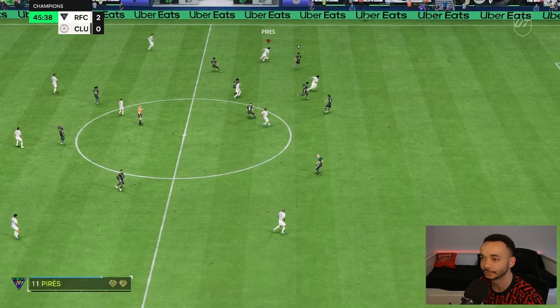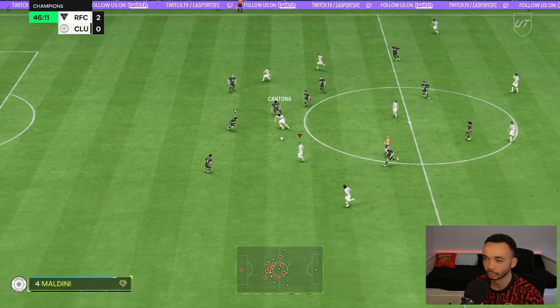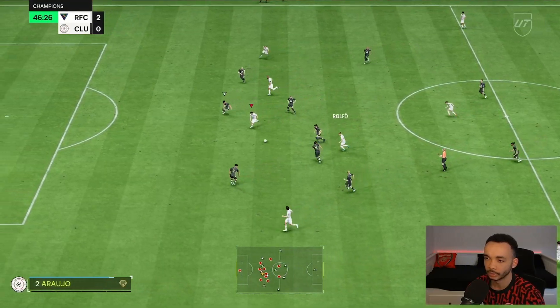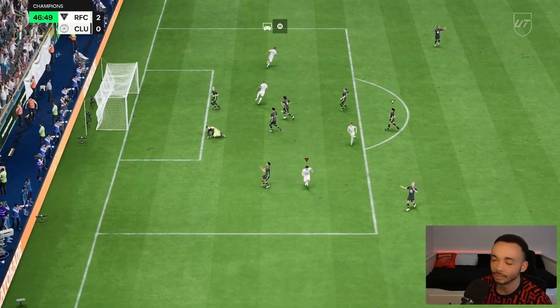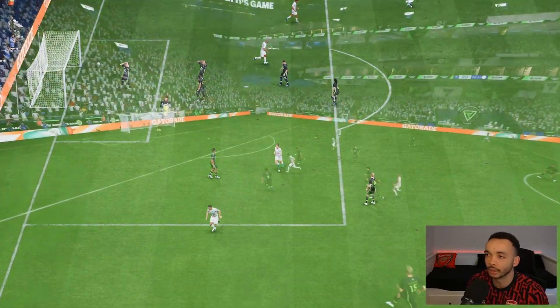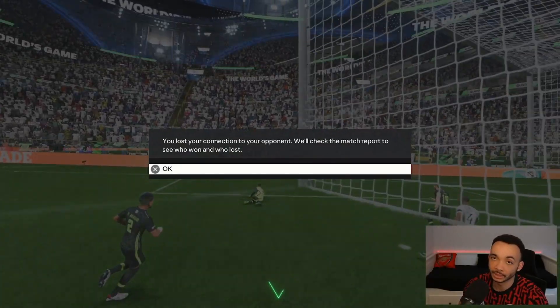Cantona — brilliant work by Pires — Cantona buries it with the timed finesse shot. His finishing is clinical, he's battled there playing for the badge. Let's try a one-two — we get it back to him, great pace near post, they move the keeper — game over. Disconnected again and he's gone.